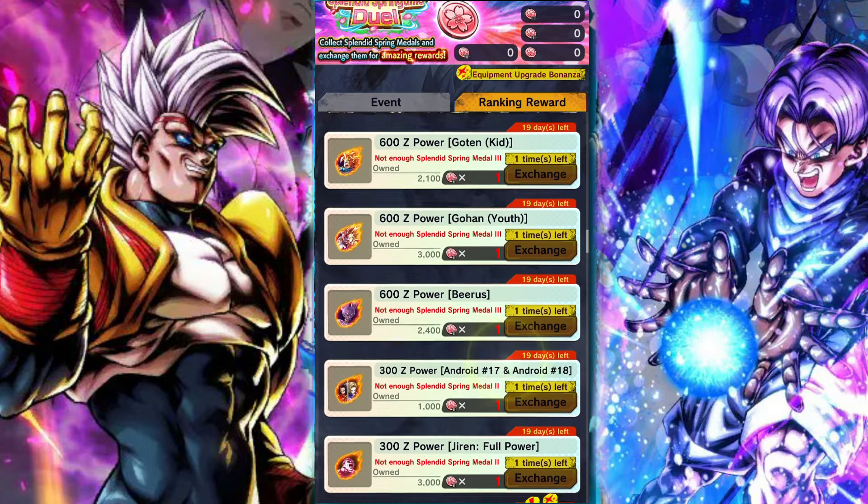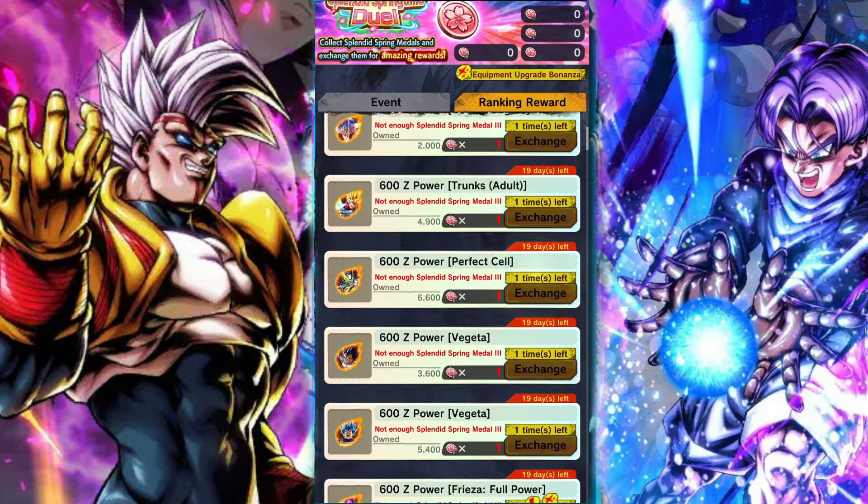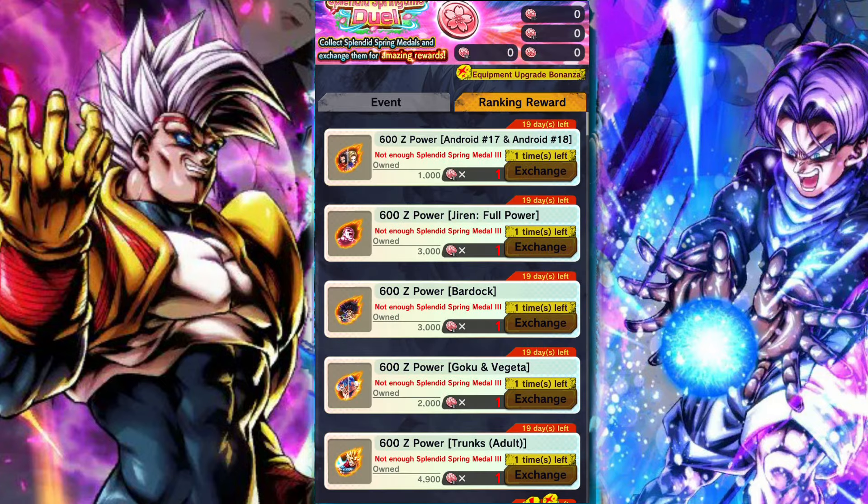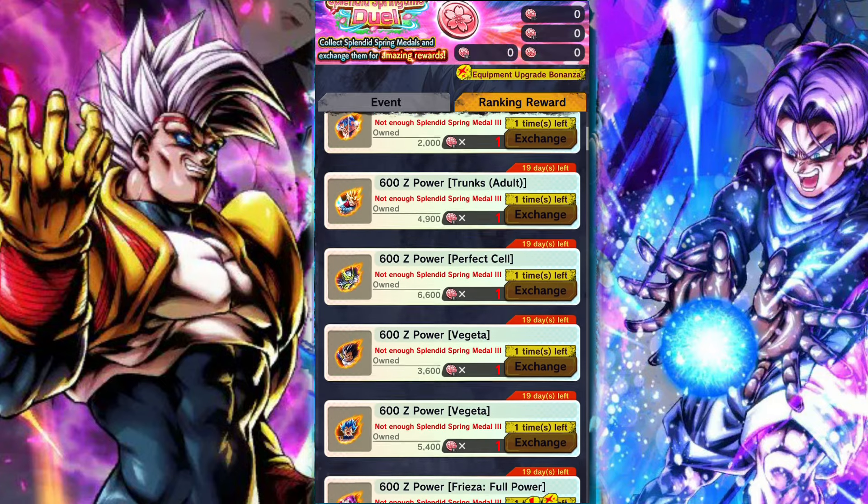Next we're going to talk about a little bit different one — Jiren. This is Purple Jiren, and he's actually a really good pickup and surprisingly still a solid unit. He got his Zenkai recently and he's one of the more recent additions. His team is in a good place, Ranged is in a good place, and Ranged USS is in a good place, so Jiren's in a good place. I think ultimately he's a good pickup, especially if you can get him to seven stars for that Zenkai.